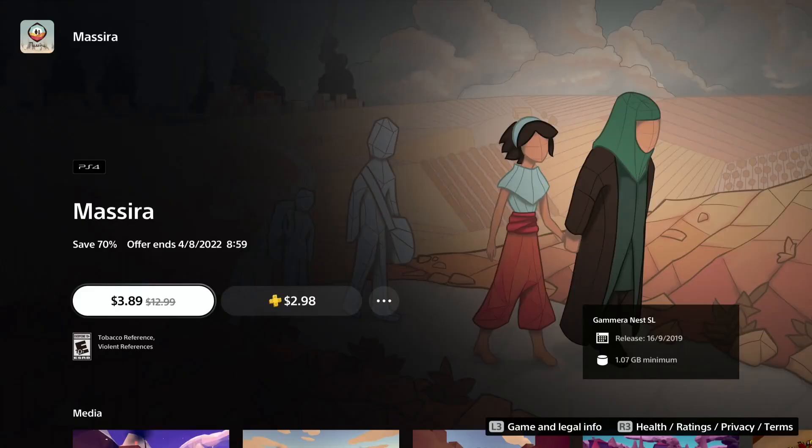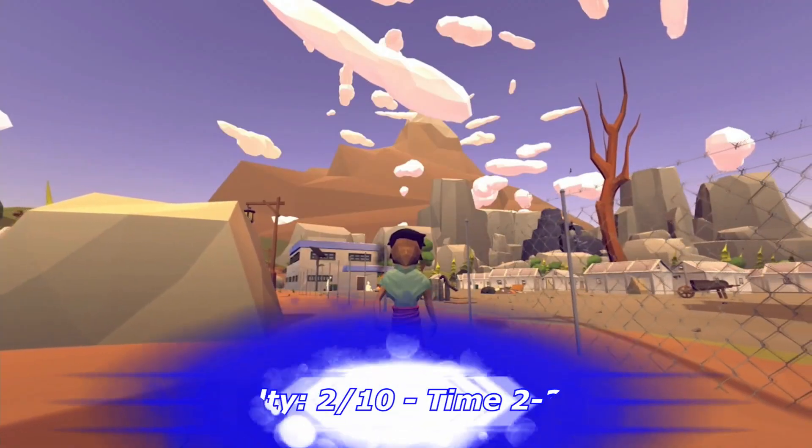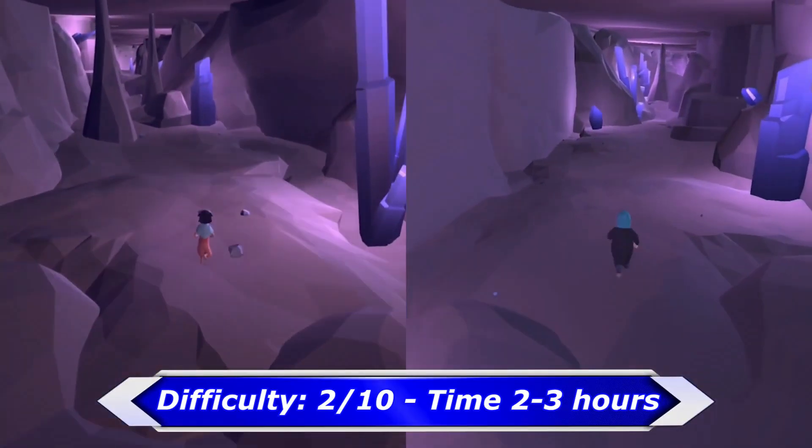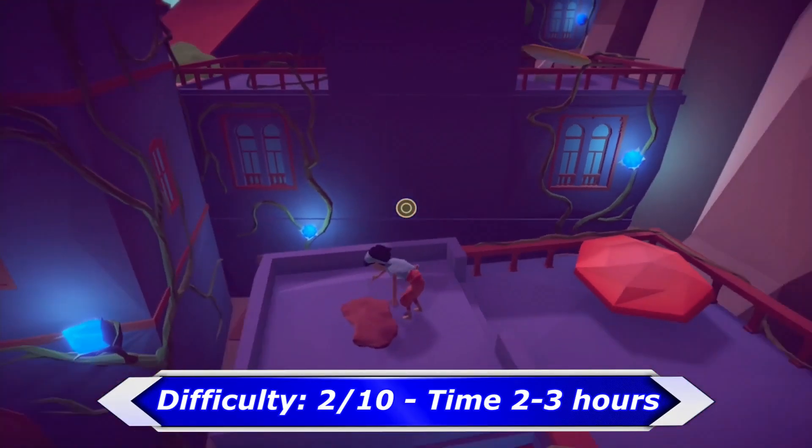The next game on my list is Mosira, which is a story-driven puzzle adventure game. Basically nothing is missable because there is a chapter select. The game is very short and can be completed within 3 hours, maybe less.